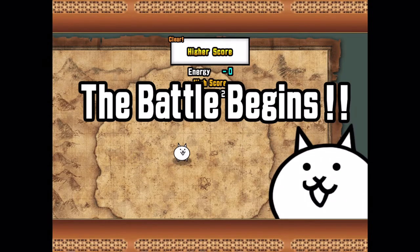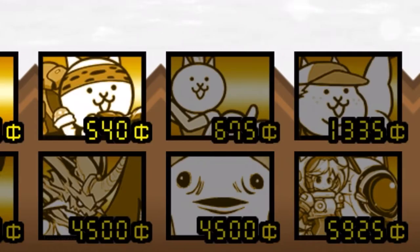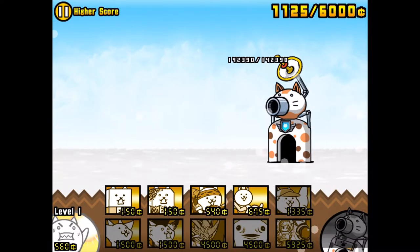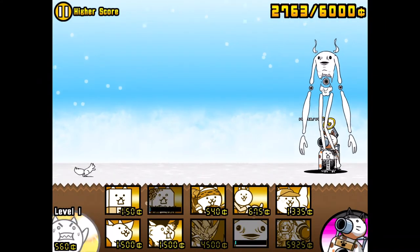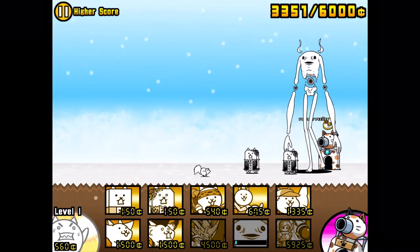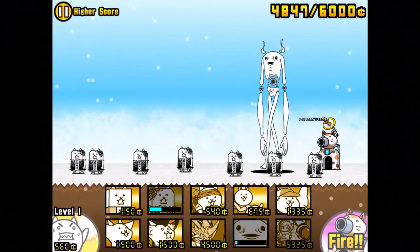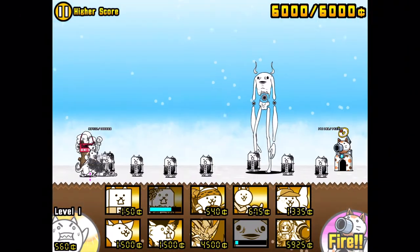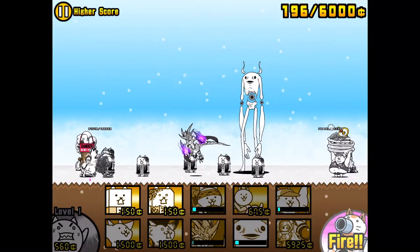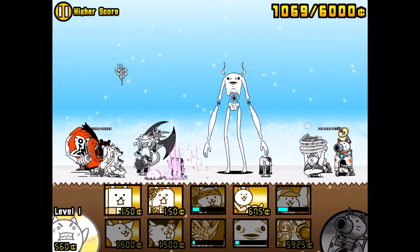Without further ado, here's the number one cat in Battlecats: Balaluga. It ranges 975, which basically means it outranges every enemy in the game. His only downsides are slow speed, low health, looks ugly, slow attack, low attack, bad recharge time, only one knockback, and high cost. Other than that, he's probably the best cat in the game, and is by all means the number one Uber Rare in Battlecats.